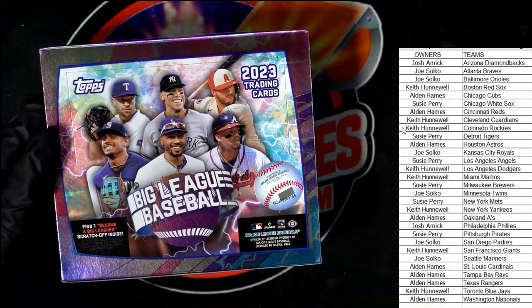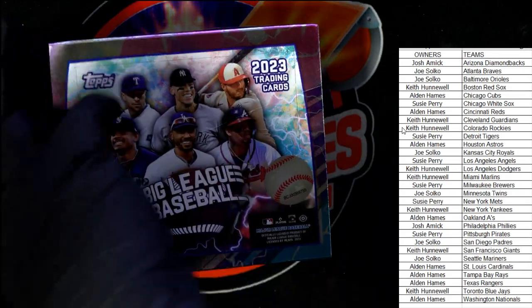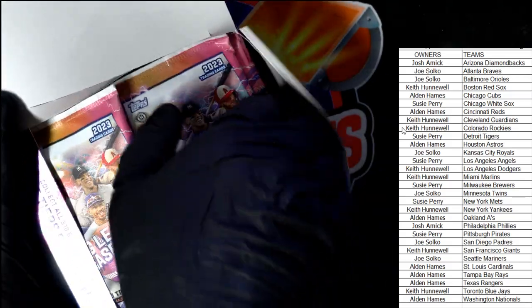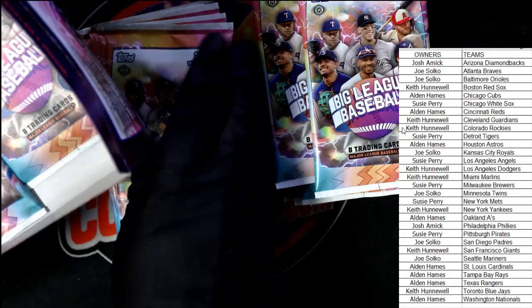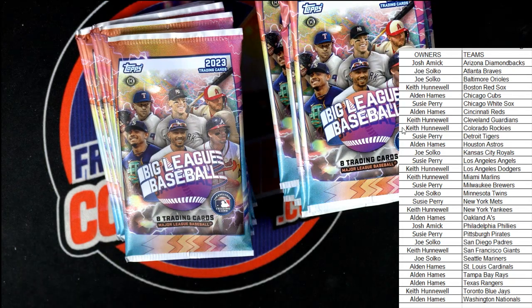The legendary gold foils are one in every 360 packs — those are the hardest ones to get. Rare blue foils are one in 18 packs, super rare red foils one in 90 packs. We want to pull a legendary gold foil — that would be a lot of fun.